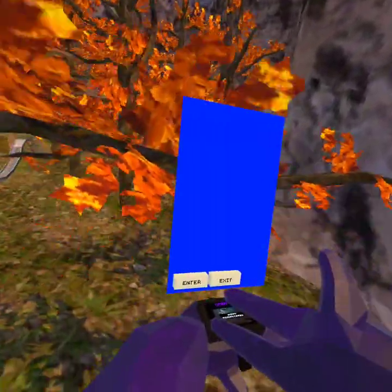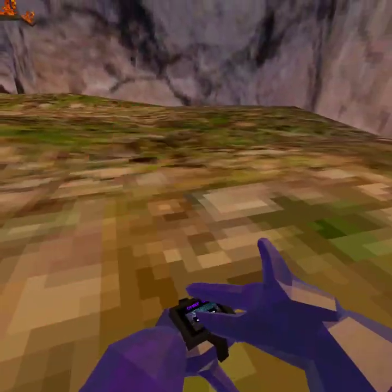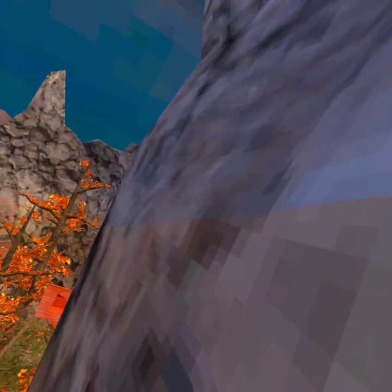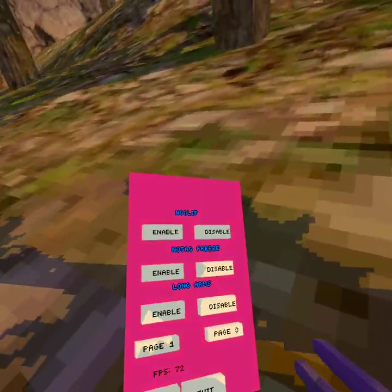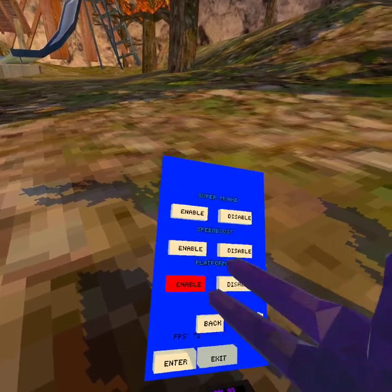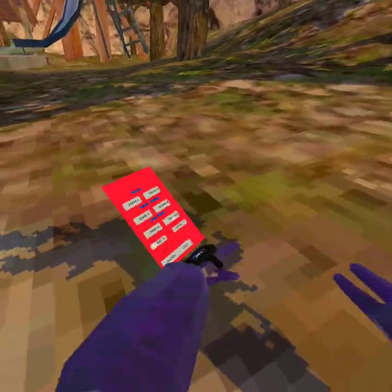Speed boost — it's an insane speed boost. This is the old update so the slip slap was in here. I think they put an update to this game — they added RGB. You can see here's the slip slap — I did it first try surprisingly. Let's go to the staircase. No clip — yep, no clip works.